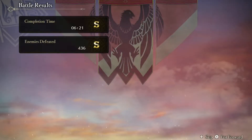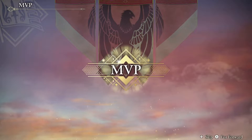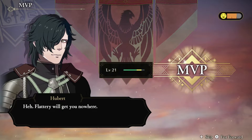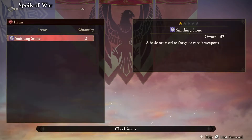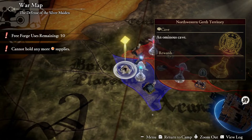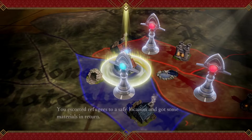By doing all six of these things, you'll get the best bonus experience and rewards from S-Rank. Focus on these six steps and you'll get S-Rank as quickly as possible in Fire Emblem Three Hopes. I hope this video was useful — throw us a like and a subscribe, and click the other videos on screen for more Fire Emblem Three Hopes content. See you on the next one.